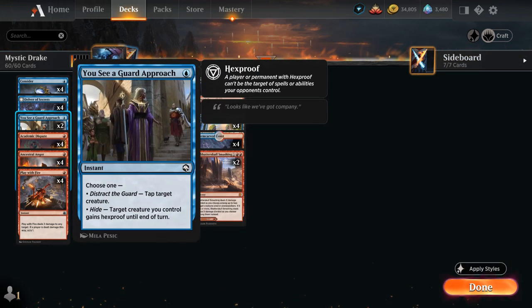We also have two copies of You See a Guard Approach as a pretty flexible spell. We can use it to give our creature Hexproof until end of turn, which will also draw a card with Stormchaser Drake, or we can tap a target creature to get rid of a blocker or prevent an attack from an opposing creature.